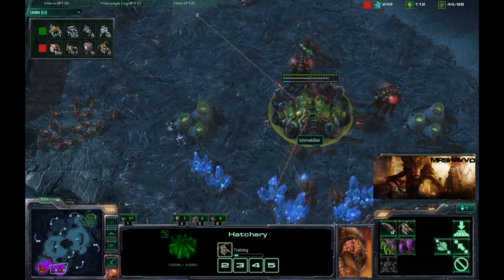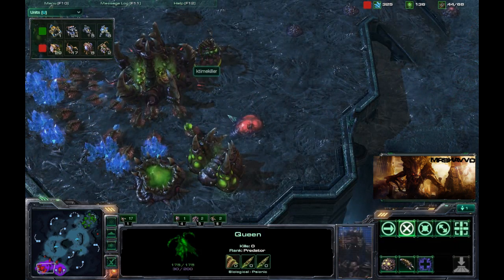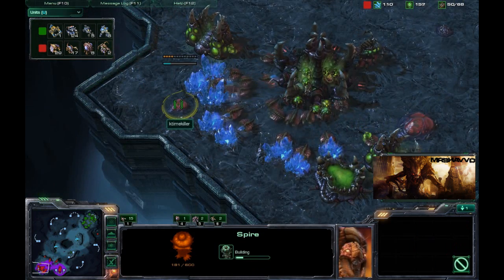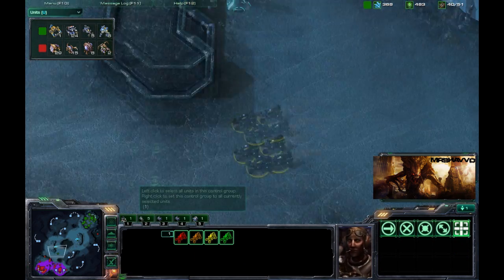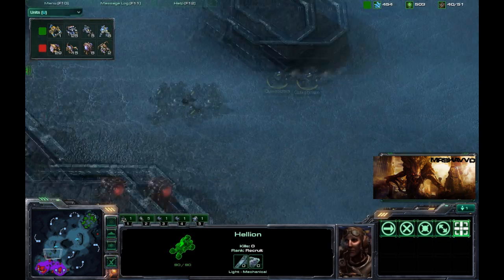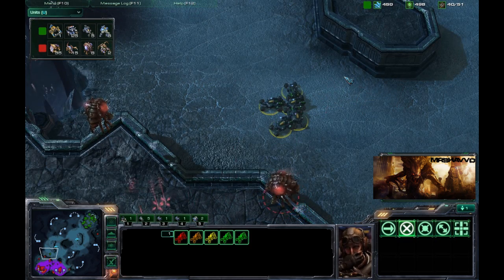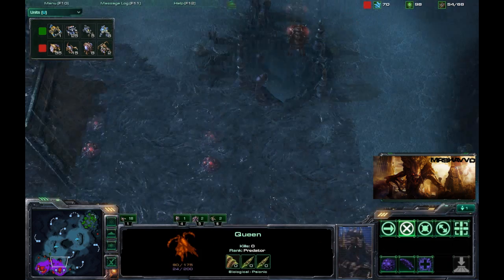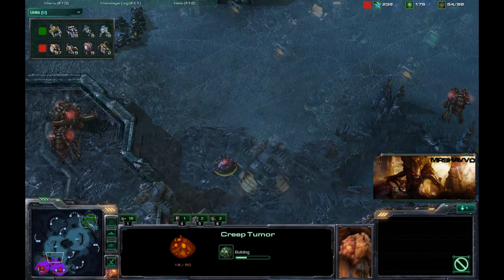There goes the Creep Tumor. Making some more Overlords, throwing down another Queen. Got an Evolution Chamber and a Spire being thrown down by K-TimeKiller. Here come the four harassing Hellions earlier — out for more revenge, got a fifth one on the way. He's the rookie, doesn't know what's going on, so he's going to follow the four battle-hardened ones. Got this other Queen going out, spreading the Creep pretty well with these two Creep Tumors.